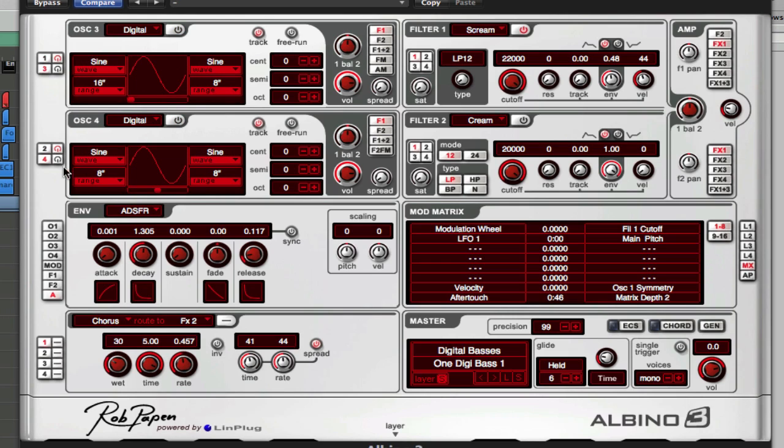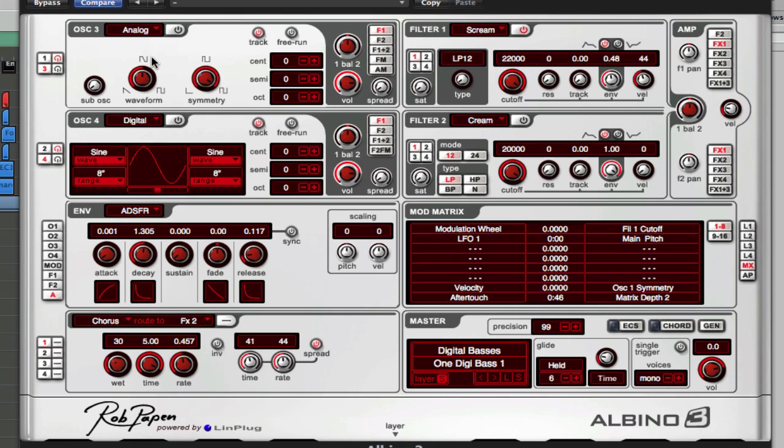Click on number three to bring up the third and fourth oscillator. For oscillator three I just wanted the main body of the sound — the lower body. This one was pretty easy: I just made it a saw wave, left it at zero for the octave, and brought the volume down a little bit.